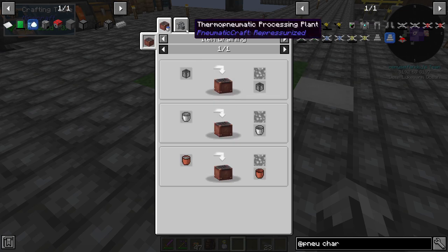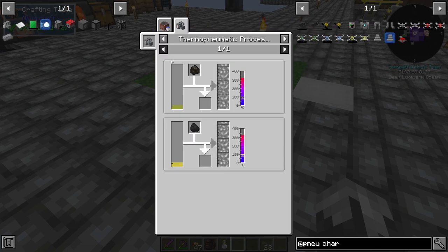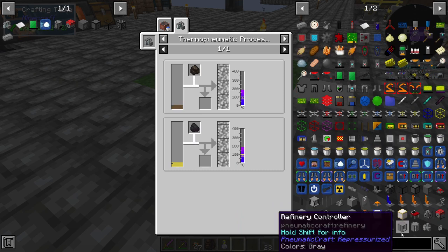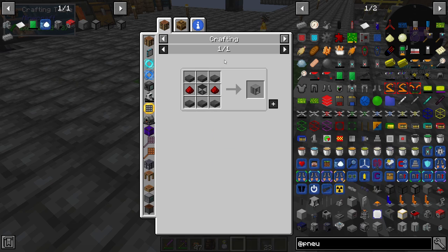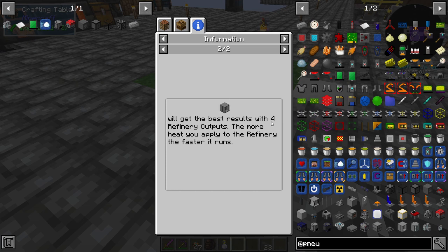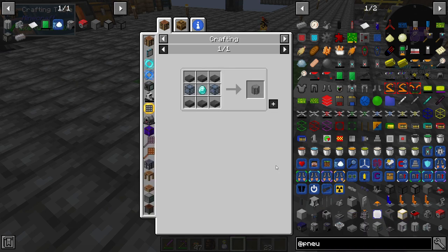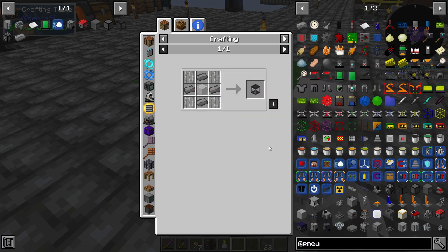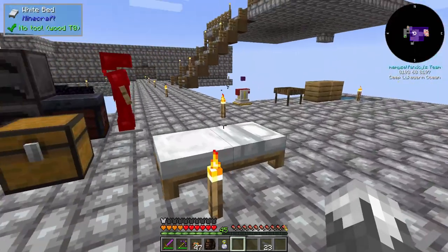To get molten plastic we need oil, and the first purpose of getting the oil is going into the refinery. The refinery controller uses a small fluid tank. Two, three, or four refinery outputs need to be stacked on top of each other to work - you'll get the best results with four. Those aren't that hard to do; we're going to need some more reinforced stone.